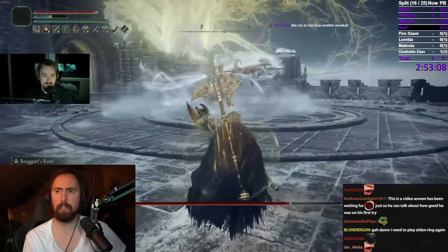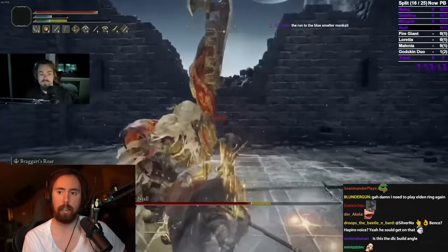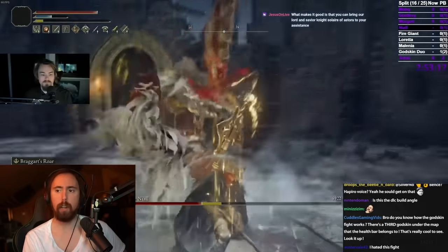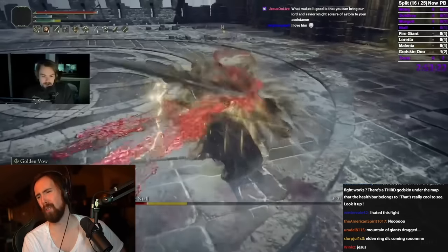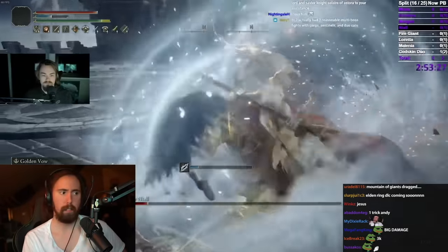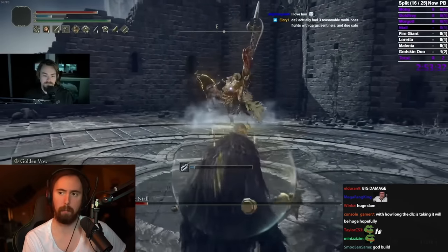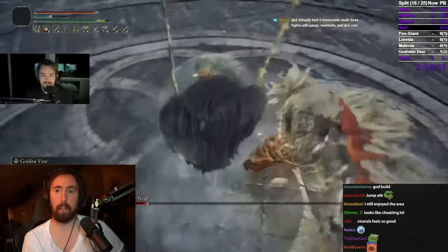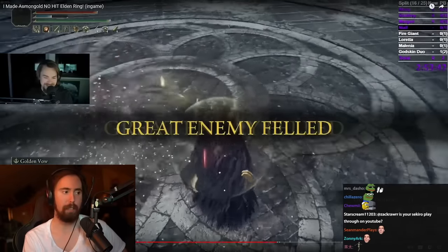Mountain of Giants — trash zone. If somebody made a mod for Elden Ring, I'd probably cut out a lot of it. Look at that damage — and he's only doing it with one attack. 3,000. 3,000. You just walk to the left. Most monsters you can avoid their attack by walking around them. That's my secret in Monster Hunter: you don't want to get hit by an attack? Move away from the attack. 3,000 damage — what a massive hit.